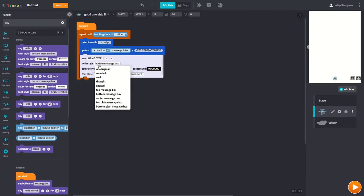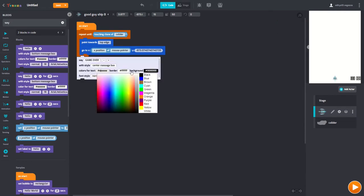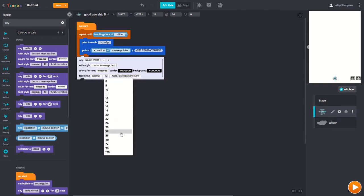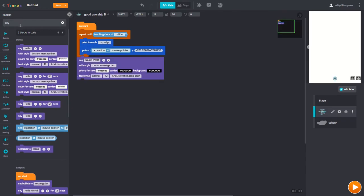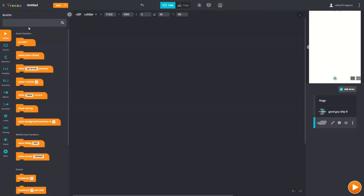Right when I hit an asteroid, it's going to say game over. Now we have to program our collider. To program it, we need to create a program to actually make it create a clone and come towards us. I'm going to press go to block again and put a forever loop, actually a repeat until block, because I want to create levels too in this game.